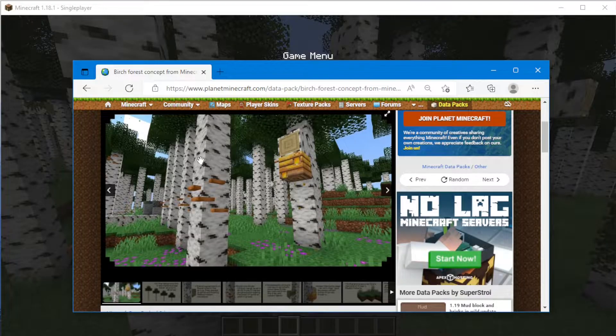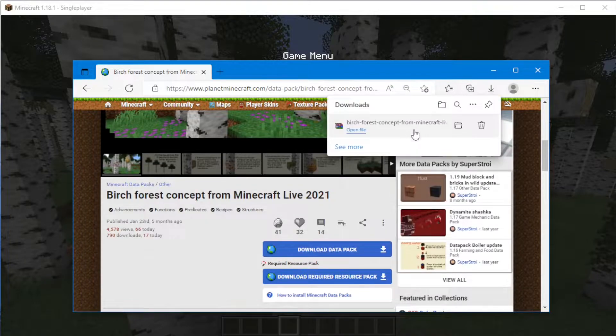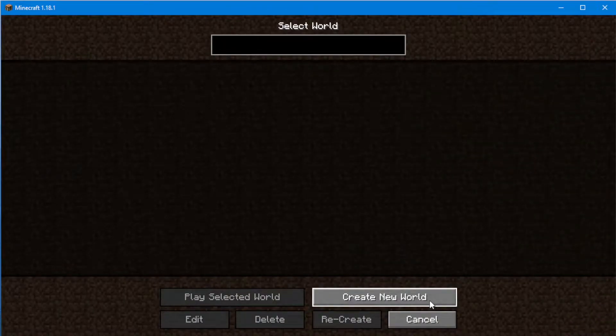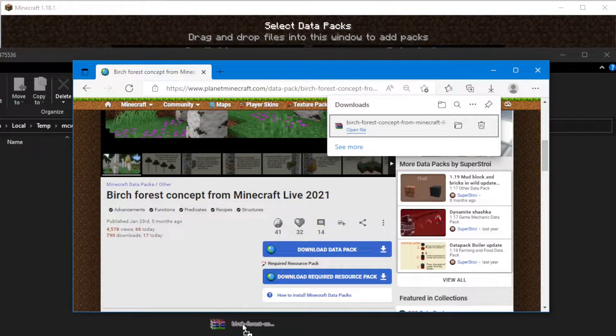First of all, you need to go to that website — I will leave the first link in the description. Click here to download the datapacks. Now we need to go back in Minecraft, create a new world, go to the datapacks, open the pack folder, and drag the datapacks into that folder, or paste them from where you downloaded.